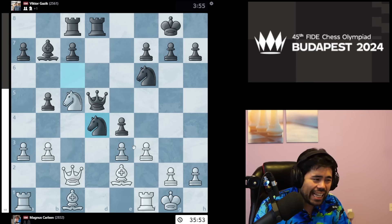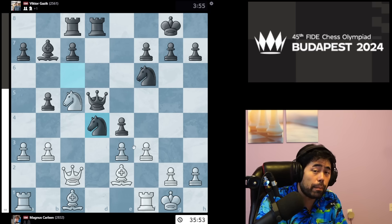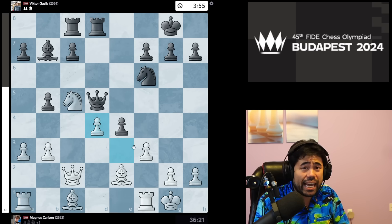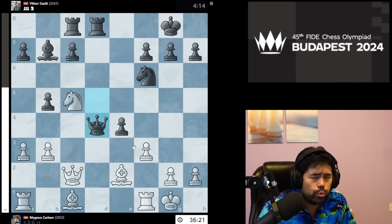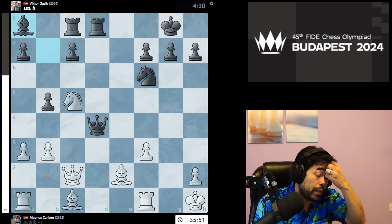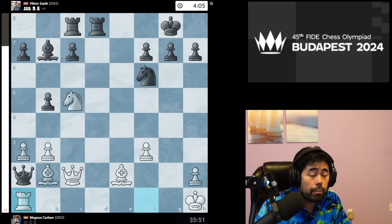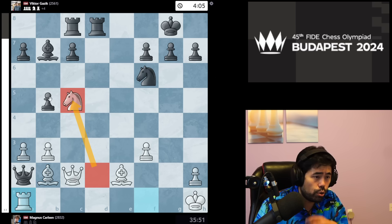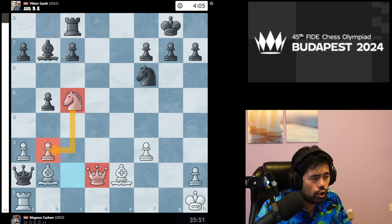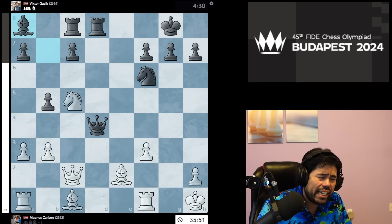Magnus goes Nc5, attacking the bishop and forking the bishop and pawn at the same time. Gazek plays Nxd4 — hoping that by going for tactics he creates something complicated and maybe catches Magnus off guard. I strongly applaud this decision because Gazek is losing positionally, so creating tactical complications gives him chances to overcome the rating deficit. Magnus takes the knight, we get Qxpawn, Kh1, and now Gazek takes the pawn on f3. Magnus recaptures with the pawn, and we get Ba8 being played. Earlier there was a line with Qxa1, Bb2, Qa2, Ra1 — but here there is no knight on d2 since it has transported to c5, and therefore the queen is actually trapped.